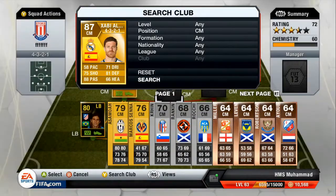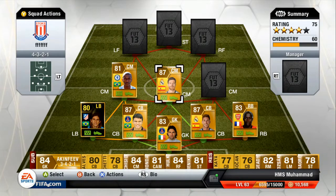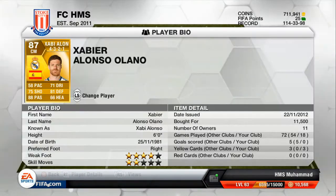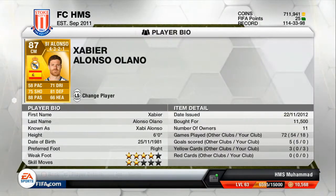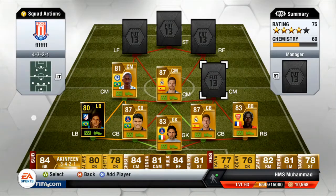Middle centre mid we've got Xabi Alonso. I liked him at CDM but I'm not sure he fits very well into a CM role — he just seems too slow. His dribbling is very random, his ball control seems a bit poor, and his passing is very good, but he just doesn't seem really that great. I wanted to go with Xabi but he didn't quite fit in with Ramos, though he's pretty solid so I guess he could work.